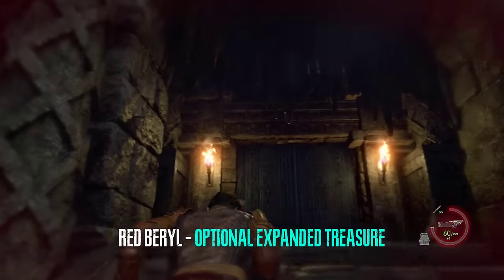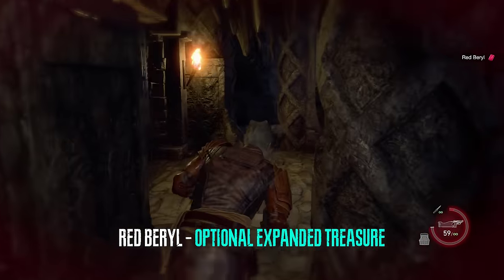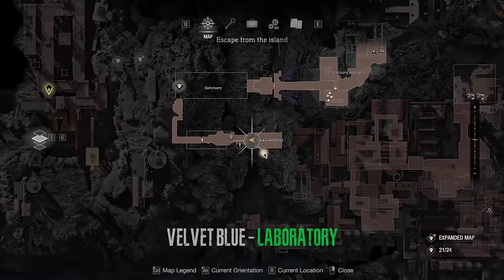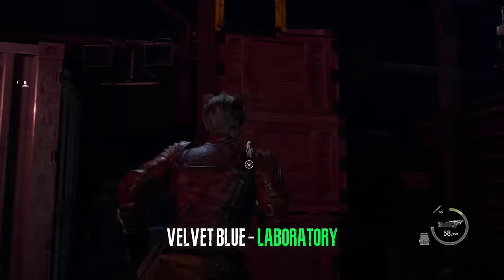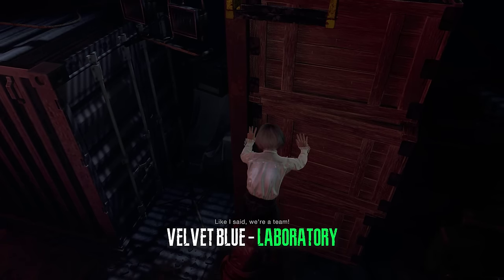In the same general area, right before we go through the double doors up the stairs, we can get a red barrel from the expanded treasures — this is optional. In chapter 16 we can acquire a regular treasure right here by shooting it and then grabbing it after Ashley helps us get up the ladder.